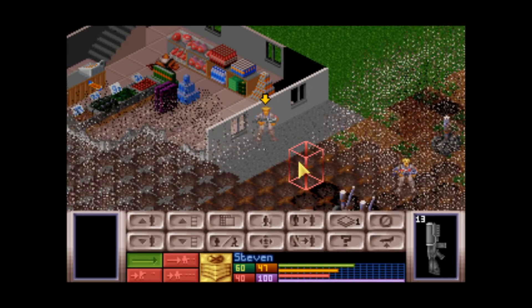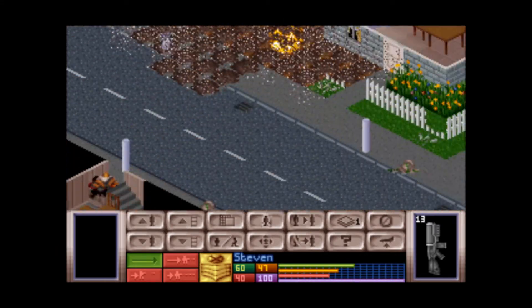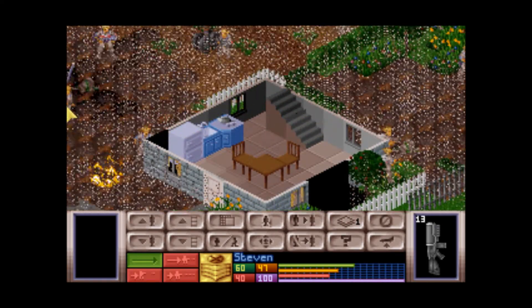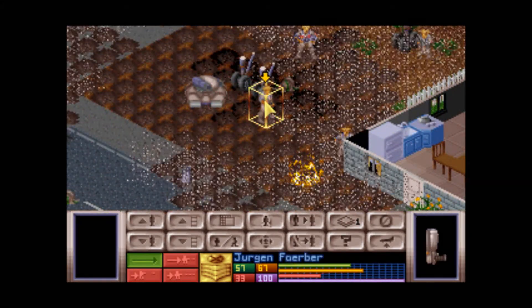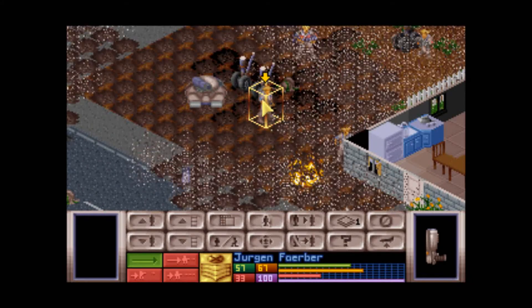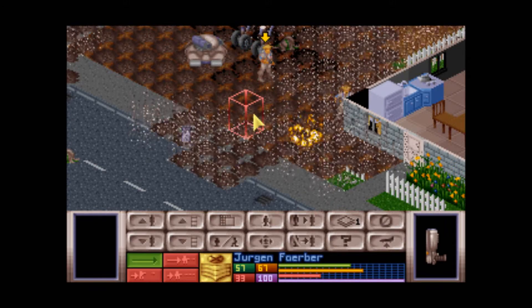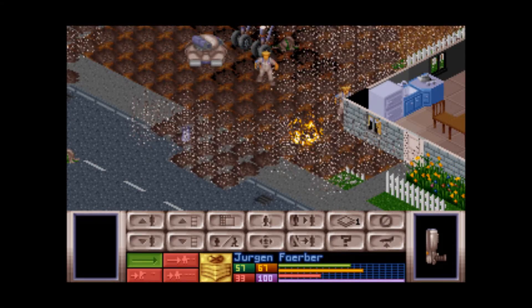I think I either killed the commander or he was busy. The aliens also panic too — especially on Superhuman because there are so many of them. If you start killing all their guys they start freaking out. I think floaters especially are scaredy cats.